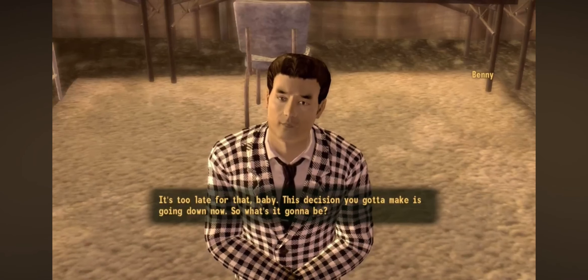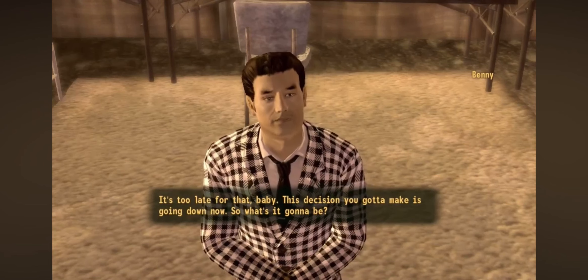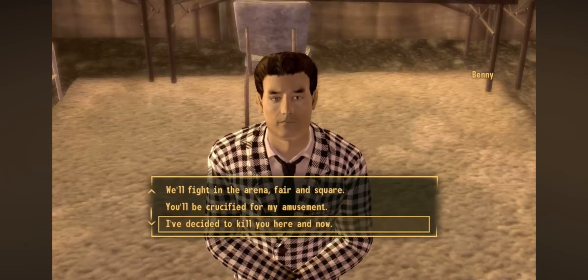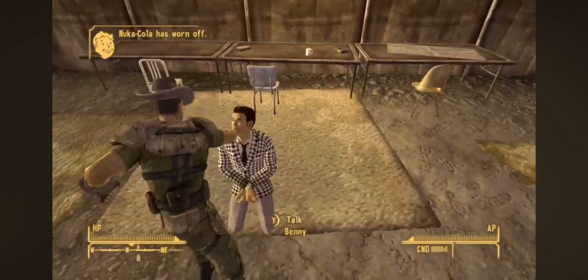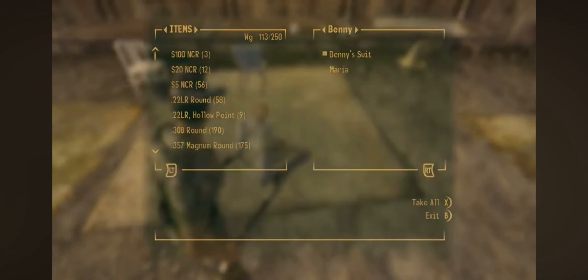Now to get Maria, what you want to do is you want to kill Benny. You can kill Benny at several points throughout the game. First of all, you can meet him at the Tops Casino and kill him there. Or second of all, you can meet him at Fortification Hill and kill him there. Just remember to take the pistol from him after you've killed him.